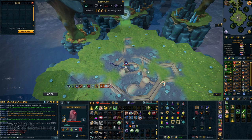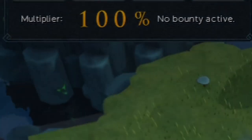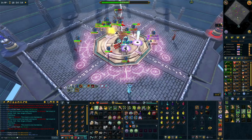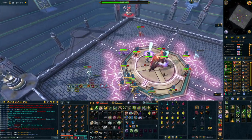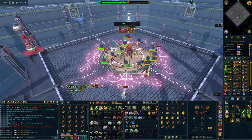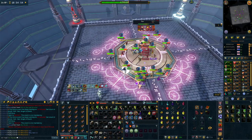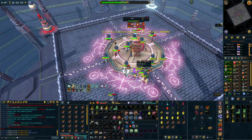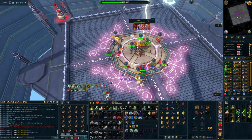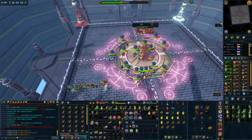So those are the bosses I would recommend you do as a low-level player looking to make some money. Vindicta and Helwyr are going to be your two great keys to making a ton of money, whereas GWD1 - Kree'arra for example - will be more chilled out, easier, and a more steady income. I would say you'd start off there and then work your way up to Vindicta and then Helwyr as well.